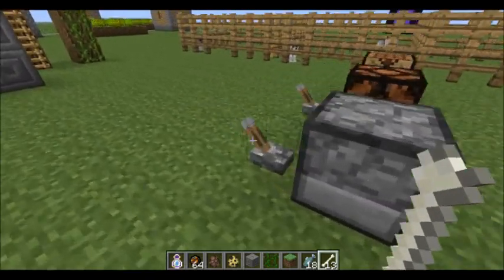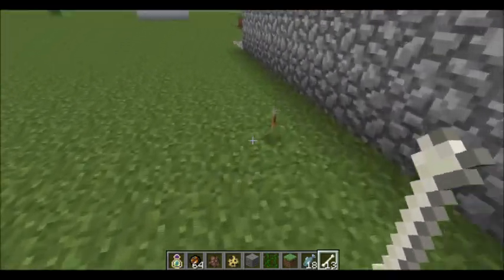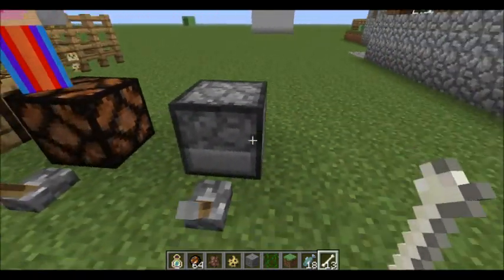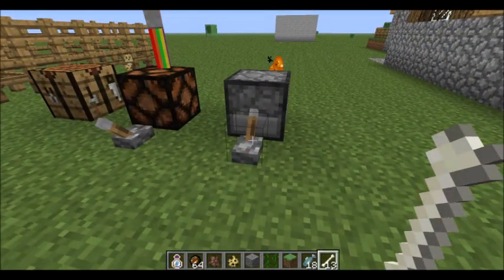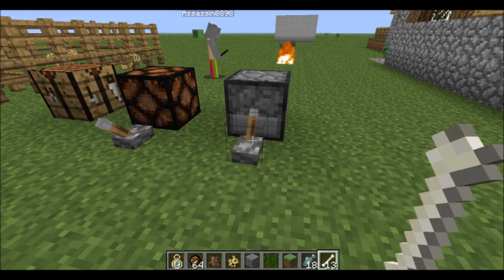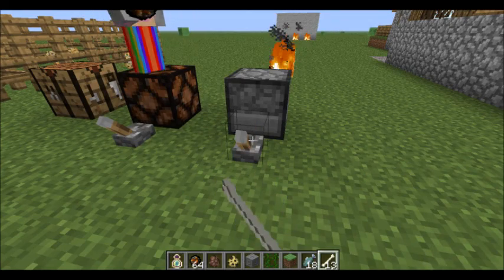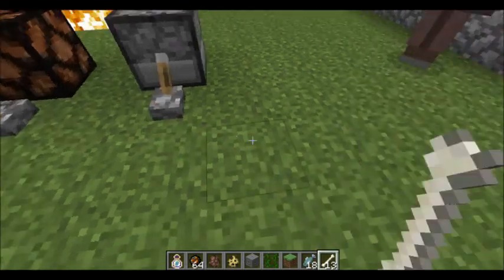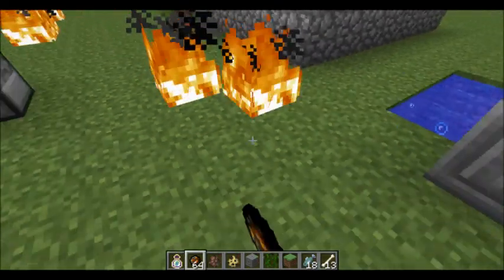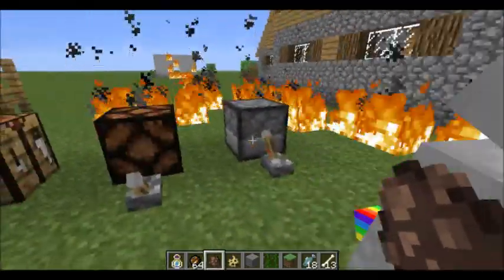It looks like a frog giving a blowjob, but that's nice. Basically, you can fire fire charges out, or you can use them to light things. You can just right-click with them. They only have one use — but it shows in creative mode that it takes no uses, because we're on creative. It's lots of fire now.